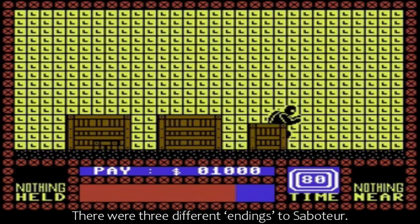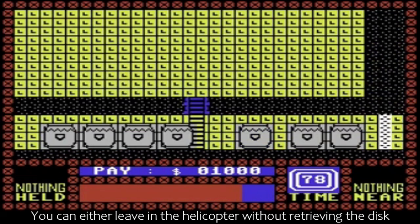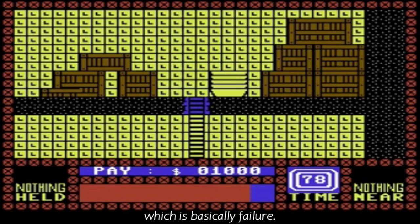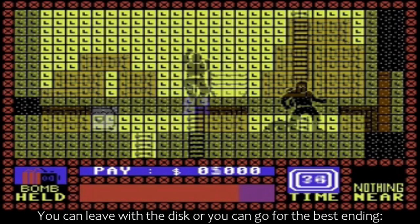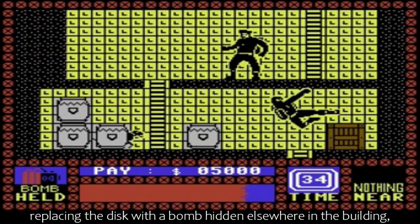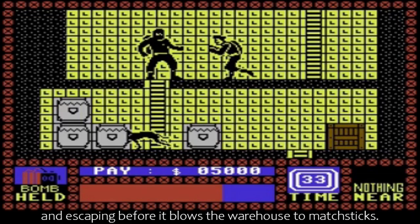There were three different endings to Saboteur. You can either leave in the helicopter without retrieving the disc, which is basically failure. You can leave with the disc. Or you can go for the best ending, replacing the disc with a bomb hidden elsewhere at the building, and escaping before it blows the warehouse to matchsticks.